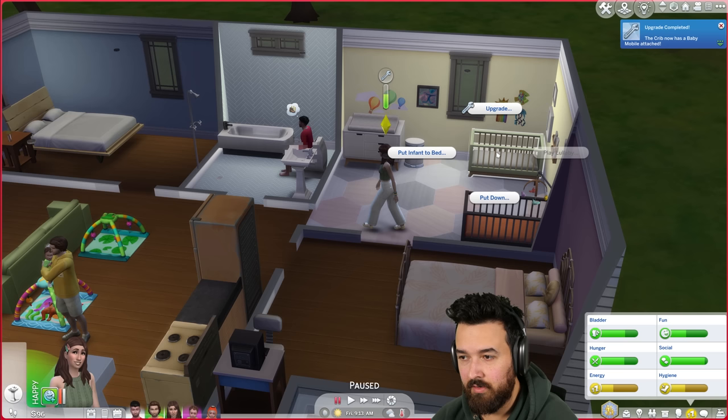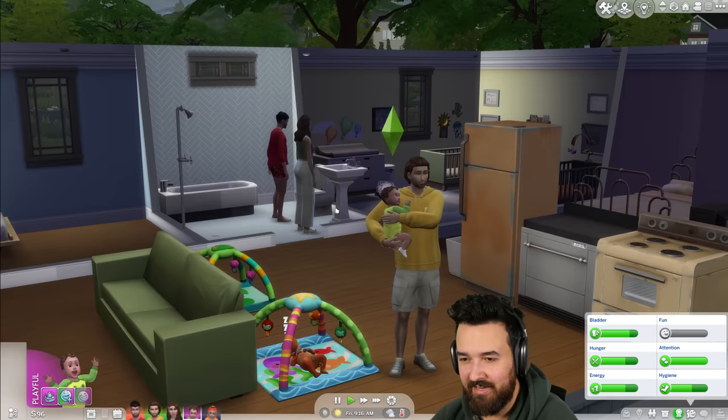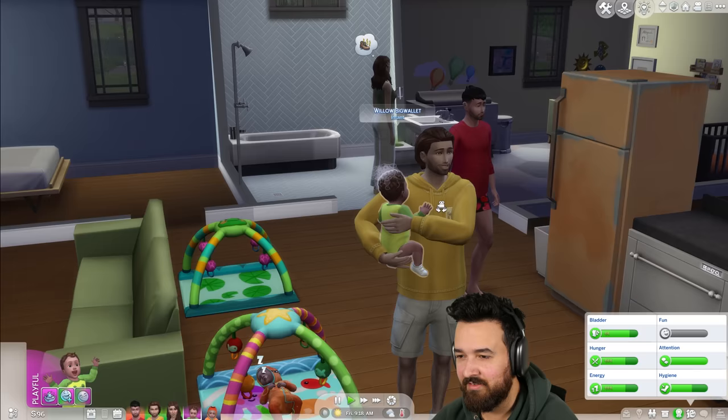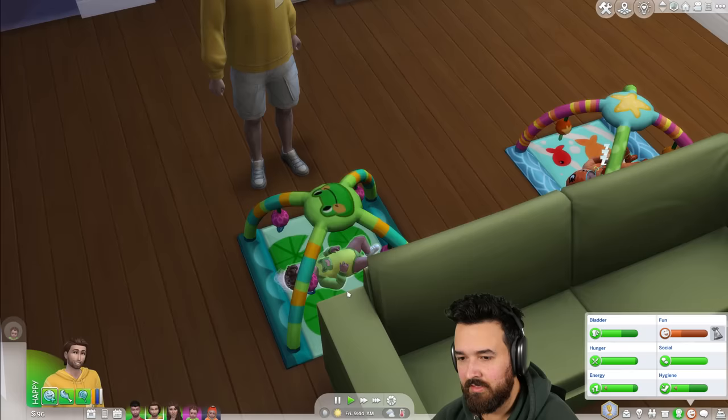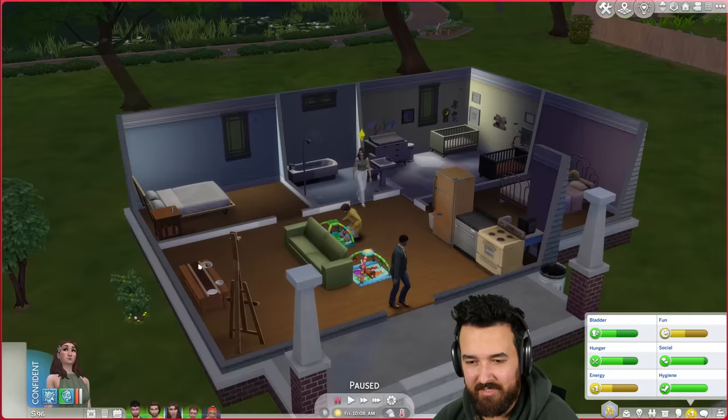Koji's going to work. The bassinet upgrade costs 100 bucks — I can't afford it. Let's upgrade the other one. Koji didn't finish washing the soap off Willow's hair — I'm sure it's fine. Koji should be off to work. Everyone's leaving their plates out — the coffee table was a really good idea.